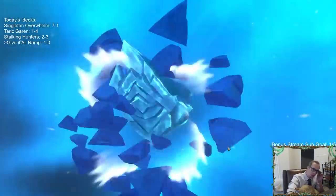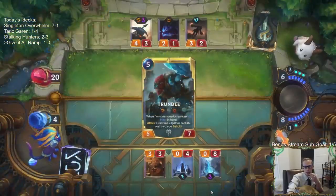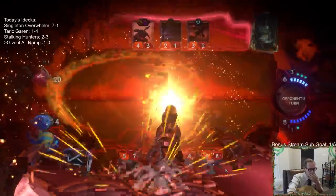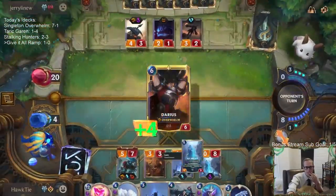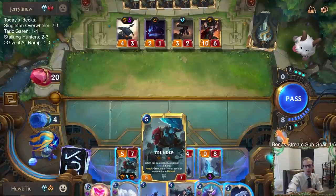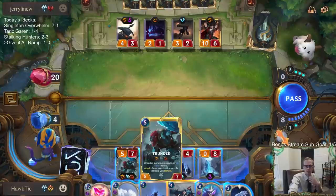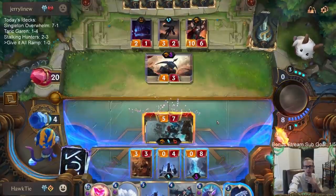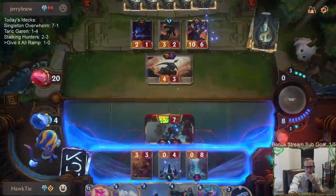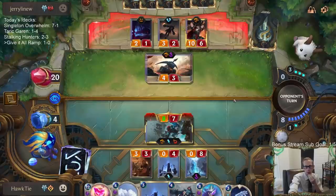This is just really good: Trundle plus Ice Pillar plus Give It All. If I play Give It All right here, these will all be five/eight with Overwhelm and Regeneration, and then we can make them all eight/eight Overwhelm Regeneration. This is going to be fun.